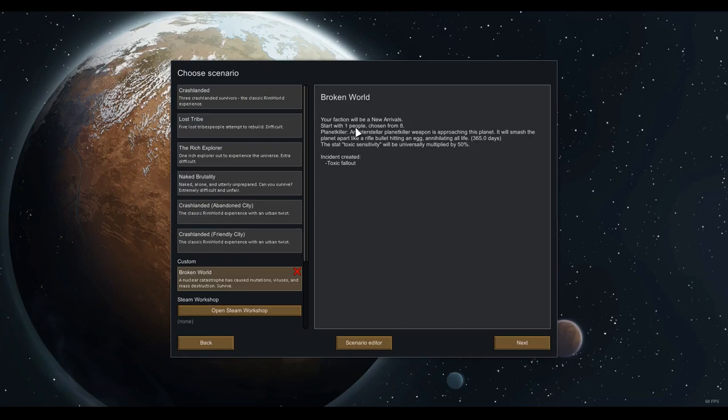We start with one person, naturally, as we would with any survival playthrough. We don't want a massive colony to lug around. There is an incoming planet killer weapon in 365 days, which apparently in RimWorld is six years — I had no idea. Toxic sensitivity will be universally multiplied by 50%. The world is very radioactive. There are going to be toxic fallouts every 15 days or so, but they're minor, so it affects us less. If we have to travel during one we can, but doing that long-term is very risky.